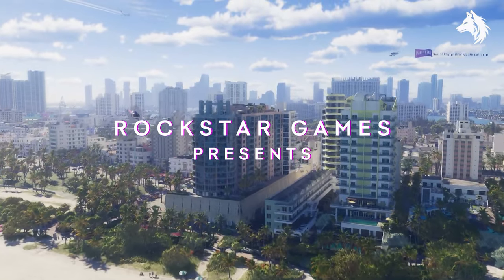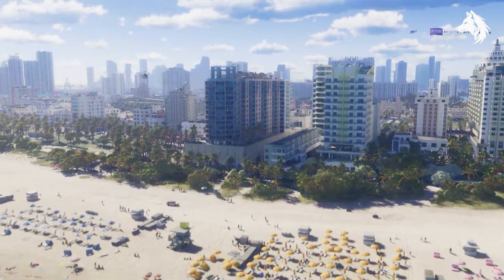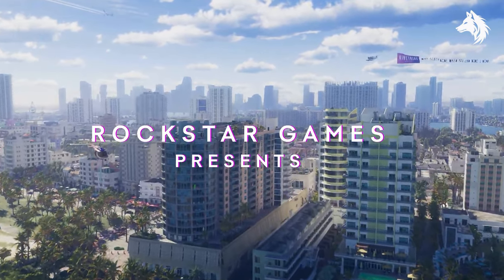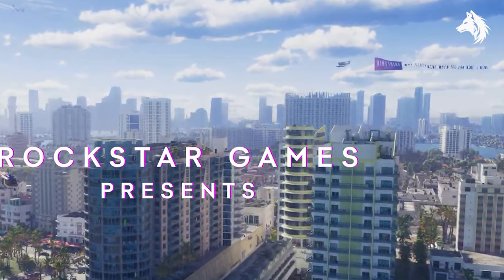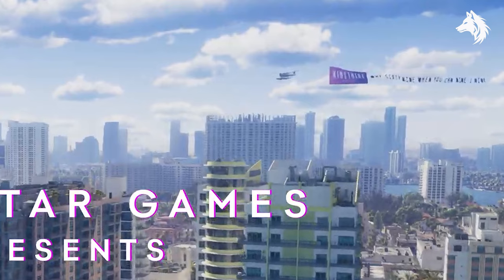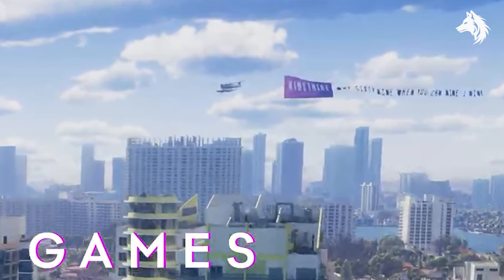You then get an amazing shot of Vice City and a helicopter flies by, with a plane in the distance pulling a sign that says something. It's definitely for some in-game brand but I'm not sure entirely what it says — I think it says 919 and 'why settle when you can 919.' I could be wrong so let me know in the comments if you can make it out.